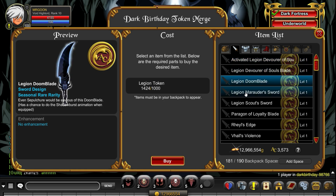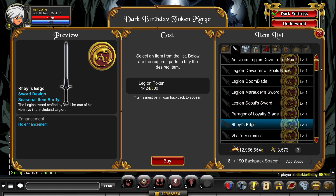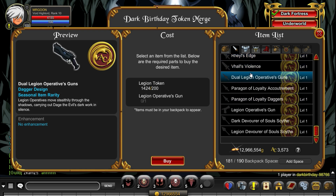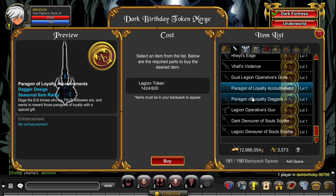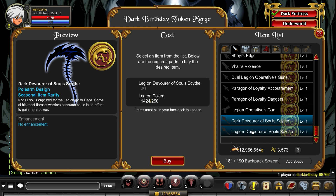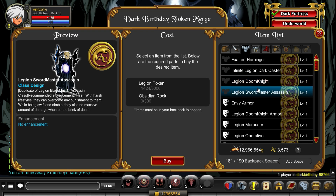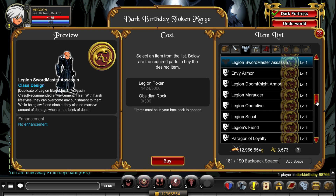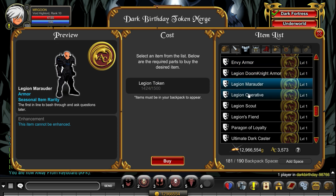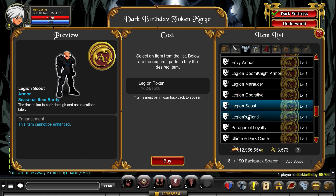As we're calling it, the pre-release has come out, so everything's added into the game, just not everything's available yet. But most importantly, what we can do is have a look in this dark birthday token shop, which is what many of you were hoping would get updated. And yes, we sure enough have got some new items you can get in here with your Legion token, specifically the Legion Operative set.